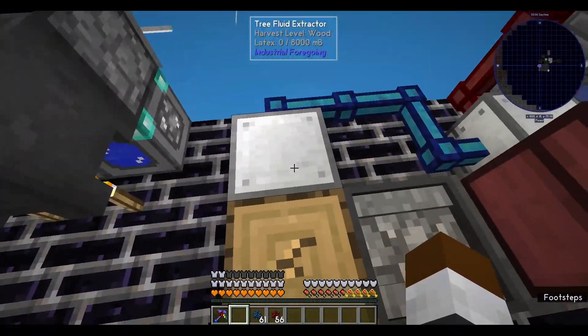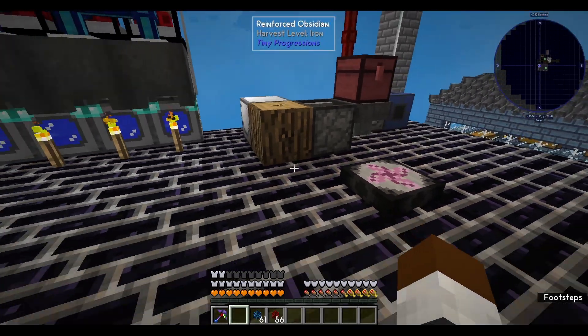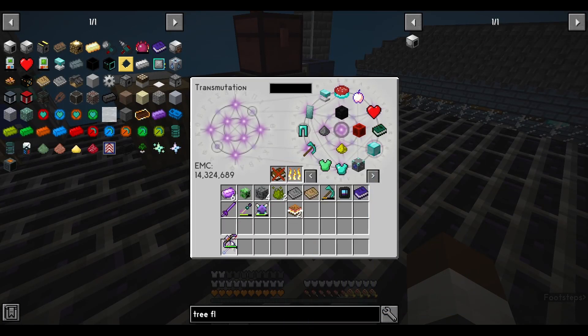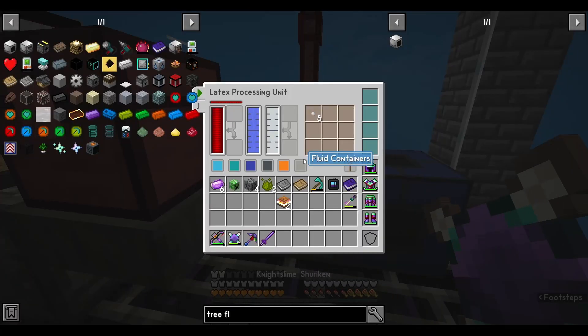We just had the processes backwards, that is all — not a problem. The world didn't end because of that and I think we did pretty well. Now that we've got that taken care of, let me go ahead and rearrange my inventory. We're going to wait to get some latex and stuff like that, so we're going to have to get some tiny dry rubbers.